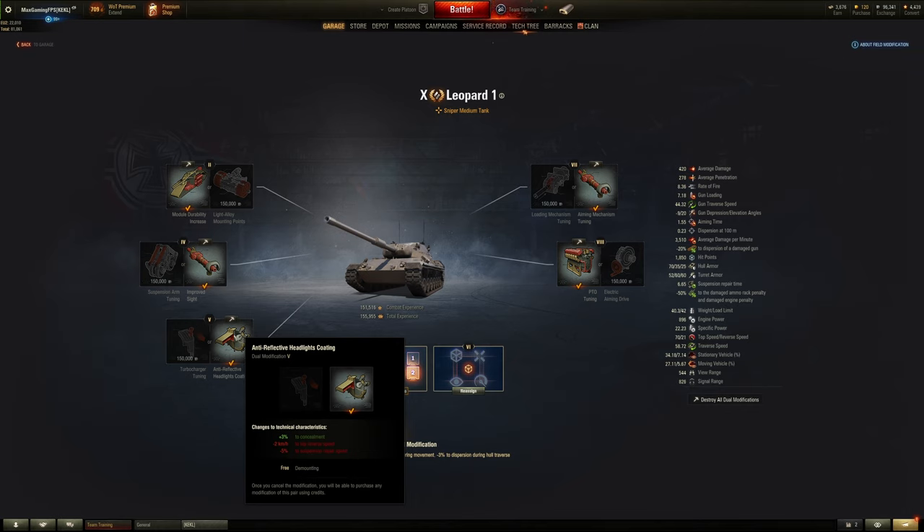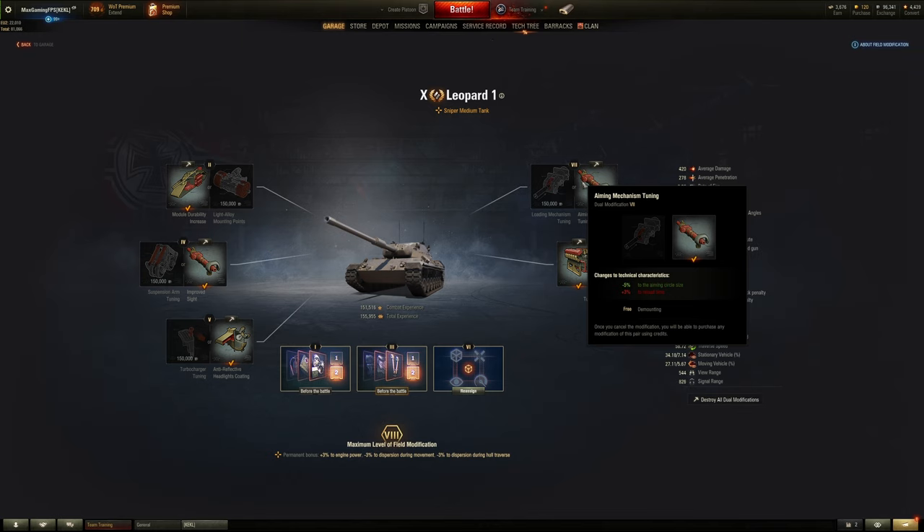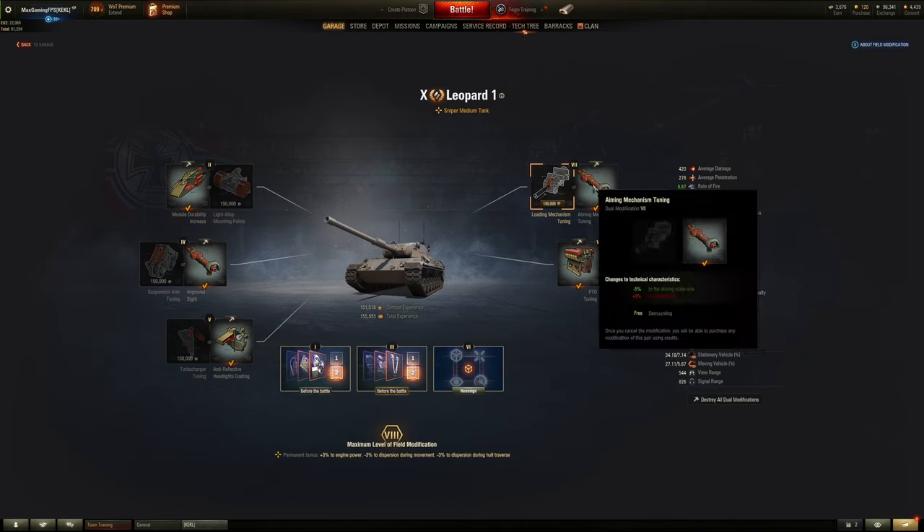For the main differences on the right-hand side, the tier 7 field mod gives you the choice between aim circle size or reload time on the Leo — I've used both and both are completely viable. At the moment I'm using improved aiming but it doesn't really matter, you can choose whatever suits you. For a sniping medium tank it's really just down to you.